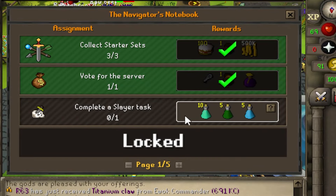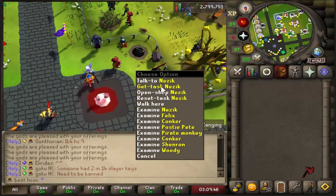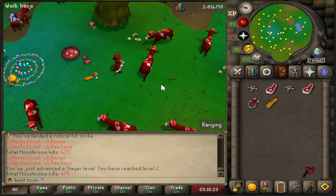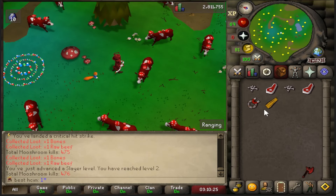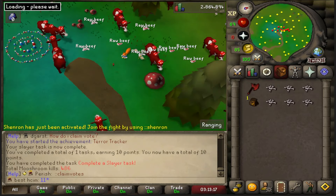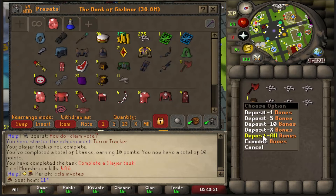Back to progression — complete a slayer task. How about slayer task? There you go, mooshrooms, only 12. I just scanned myself. I kept the ring by accident — okay, goodbye ring, I'll see you again.